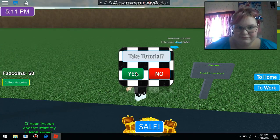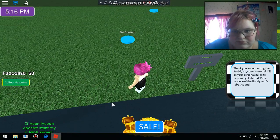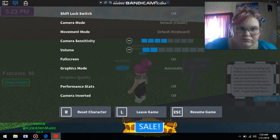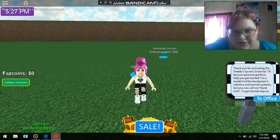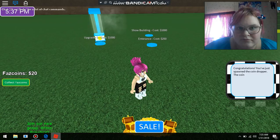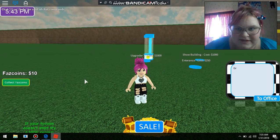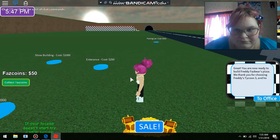Let's start now. He won't talk for me — apparently he doesn't want to talk for me. Your money collector — try collecting your Faz Coins by clicking the Collect Faz Coins button on your left. Got it. You are now ready to build Freddy Fazbear's Pizza. We thank you for choosing Freddy's Tycoon 3 and hope that your stay will be enjoyable. You've received a special badge for the completion of the tutorial.